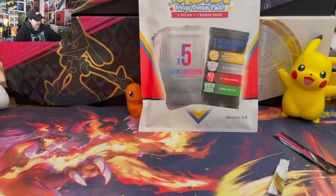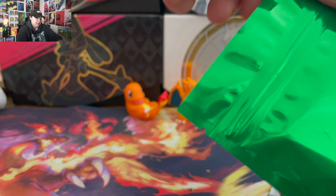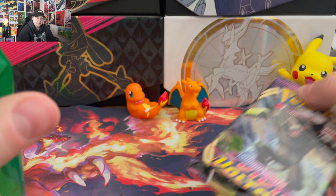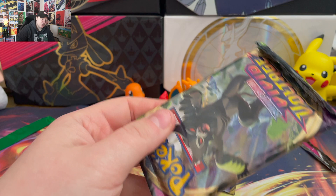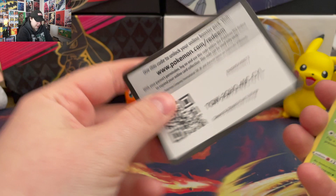Here we go. God dang it. Oh my god. Of course. Of course it's gonna be green. And Vivid Voltage. Well, I guess if I get Chonkachu out of here then that would be okay. But I don't even know if that's a good code card backing or not.